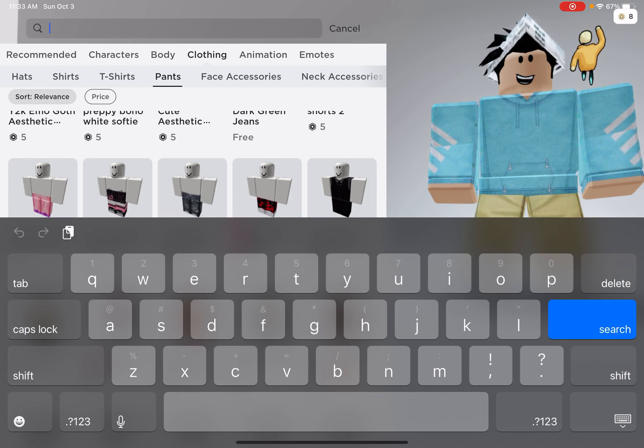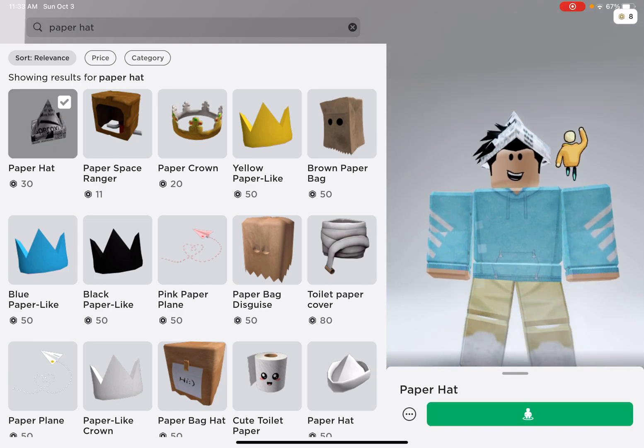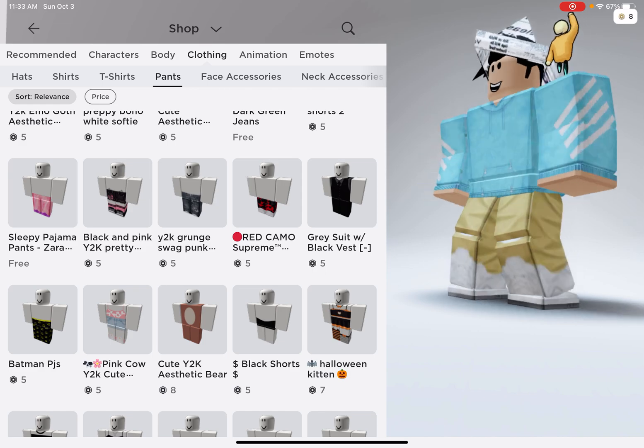Last thing: the paper hat. It's 30 Robux, right there — boom. And then you have yourself this beautiful character.